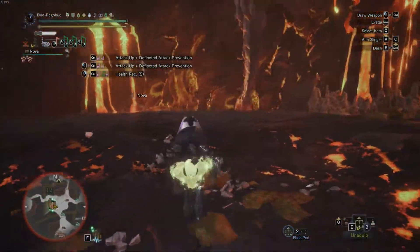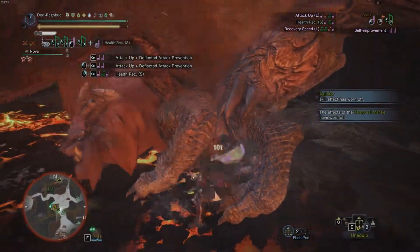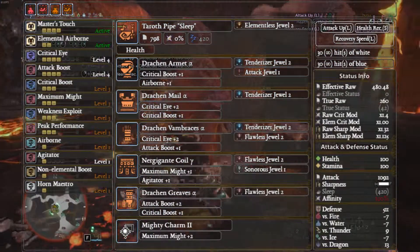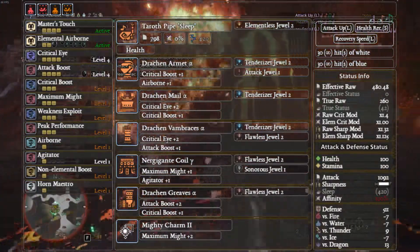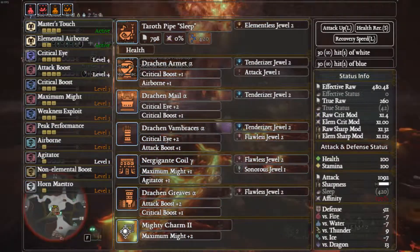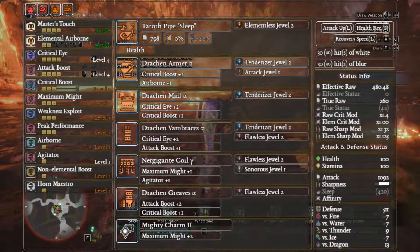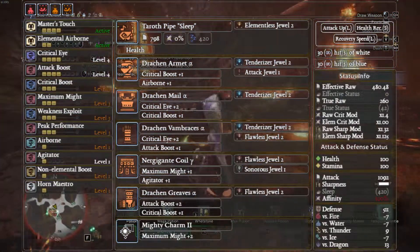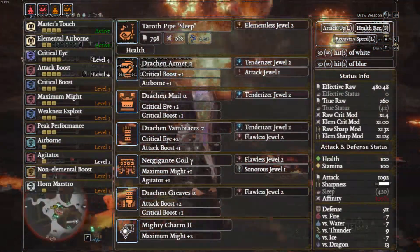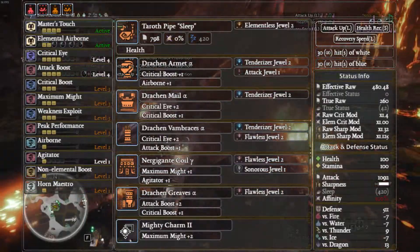On to the actual meta: Taroth Pipe Sleep with a Health Augment and Elementless Jewel 2, Draken Helm Alpha with Tenderizer and Attack, Draken Mail Alpha with Tenderizer, Draken Vambraces Alpha with Tenderizer and Flawless, Nargacuga Coil Gamma with Flawless and Sonorous Jewel, Draken Greaves Alpha with Flawless, and Mighty Charm 2. This gives 100% affinity, 480 effective raw, Master's Touch, Critical Eye 4, Attack Boost 4, Critical Boost 3, Maximum Might 3, Expert 3, Peak Performance 3, and some Agitator. If you're not worried about Horn Maestro, swap the Sonorous Jewel for another Attack decoration.